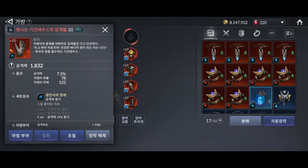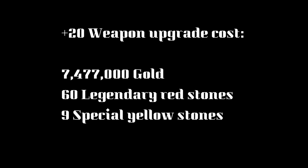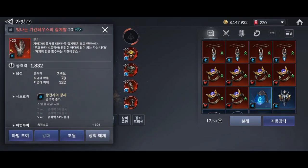And there you go, a plus 20 weapon upgrade. The total cost of forging this weapon is 7,477,000 gold, 60 legendary red stones, and 9 special yellow stones.